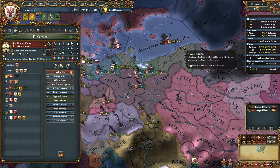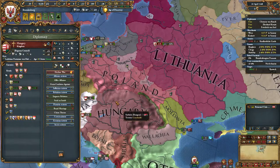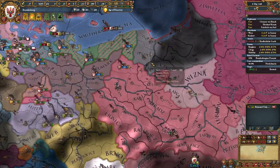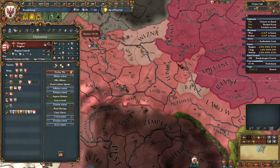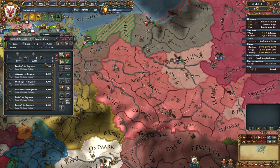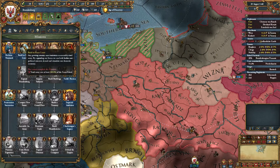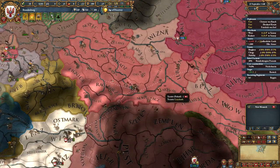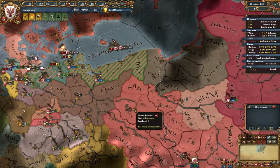The last hurdle is that sometimes the Teutonic Order allies just the Livonian Order and nobody else. Sometimes they ally Mecklenburg; I've even seen them guarantee Pomerania. But the fact they're allied with Hungary is very bad. Poland is a beast with a huge amount of land, but we're not strong enough to take out the Livonian Order, the Teutonic Order, and Hungary all at once. Poland is a temporary ally - I'm going to have to kill Poland eventually.